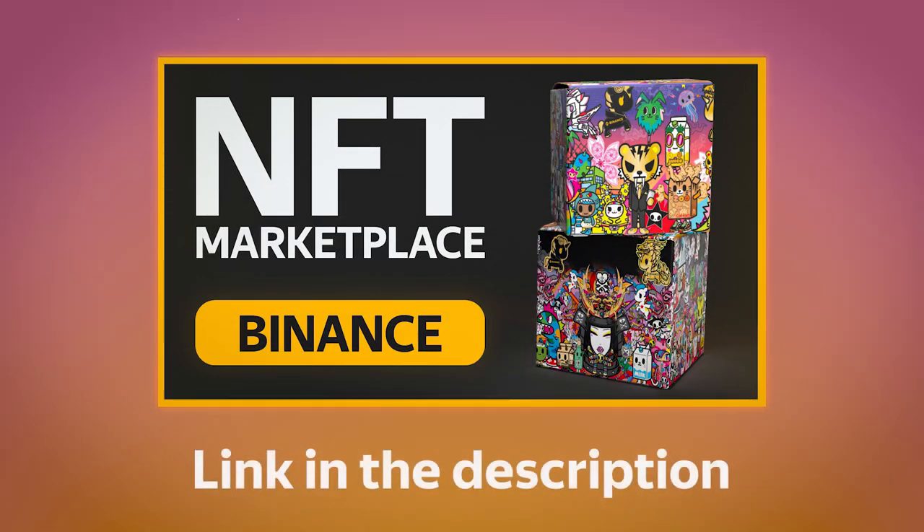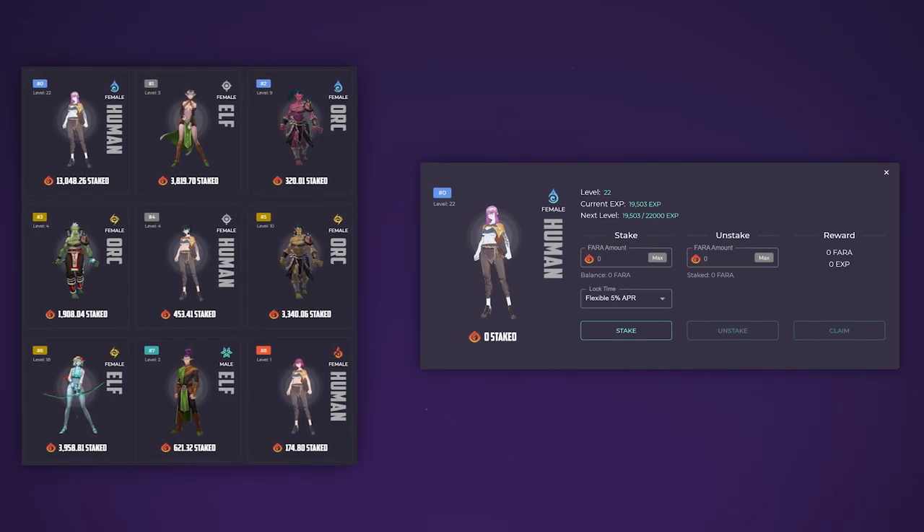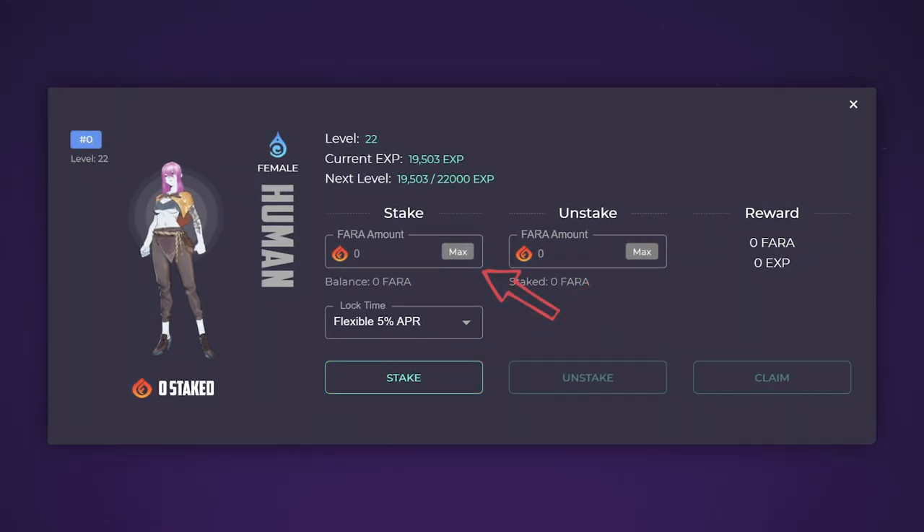We told you more about this marketplace in one of our videos, the link to which you can find in the description. The next mechanic already implemented by the project is located in the staking section. All playable characters are represented here. By choosing one of them, you can send your tokens to staking, for which the character will receive experience and you will receive a reward in the form of 5% annually from your deposit. To stake the Pharah tokens, you need to approve the use of your assets on the character's card by clicking on the Approve Pharah button. After that, enter the number of Pharah tokens to deposit and click stake.